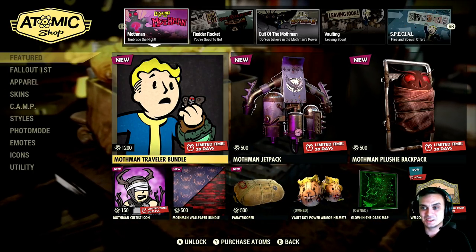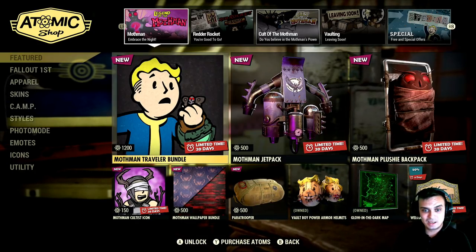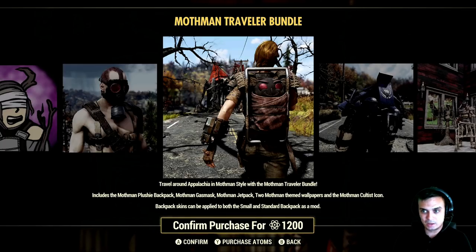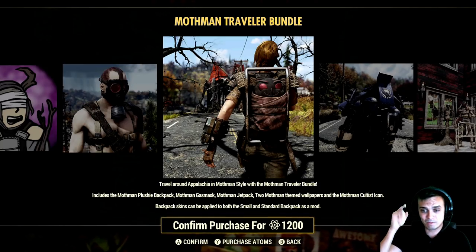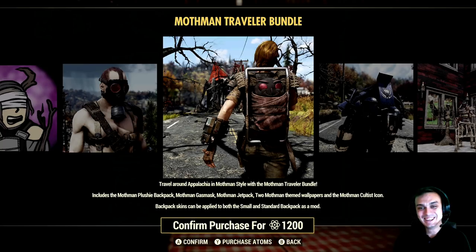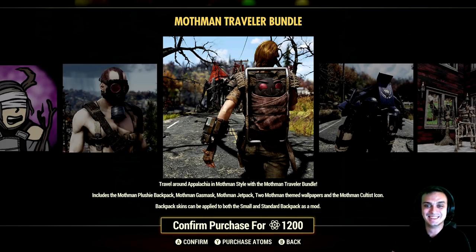I've been getting a lot of comments over the past two weeks — a lot of you really wanted the Mothman things to come back, and looks like this time we even got some new stuff. This player look is good, that gas mask looks nice. So the Mothman Style bundle includes the Mothman plushie backpack. Also, Bethesda, please — can you make some cockroach stuff? I'll give you atoms for cockroach items. Anyway, if you're new to ZClan, cockroach is kind of our thing.